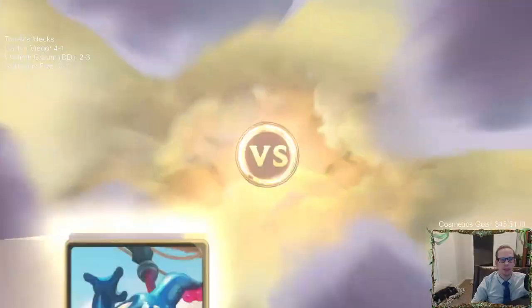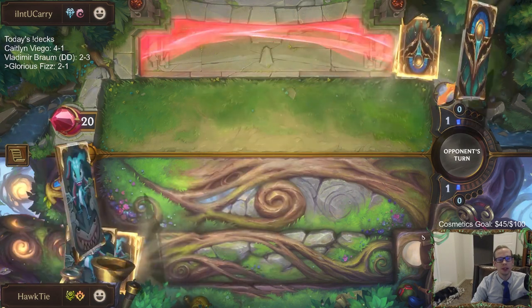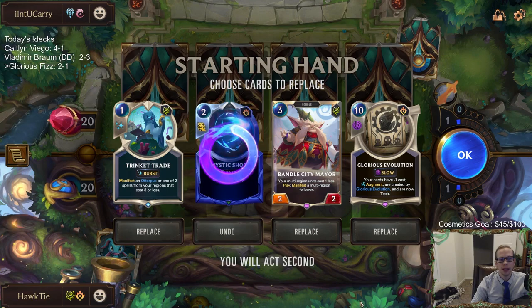Okay, playing against some ramp. Maybe we can ramp into Glorious Evolution. There's Evolution — send you back. Now we have our most important card, the Evolution.